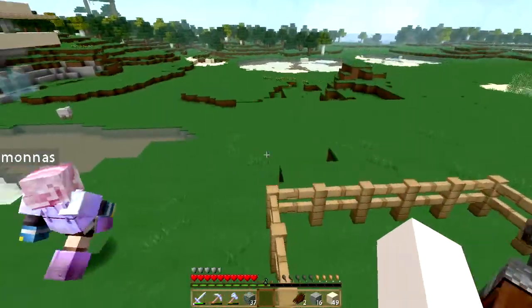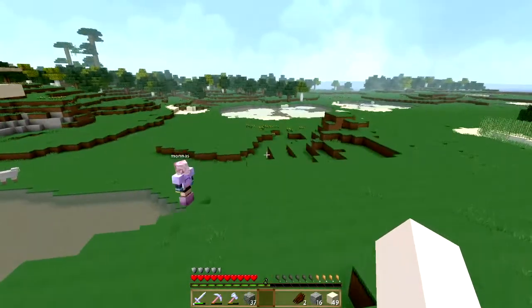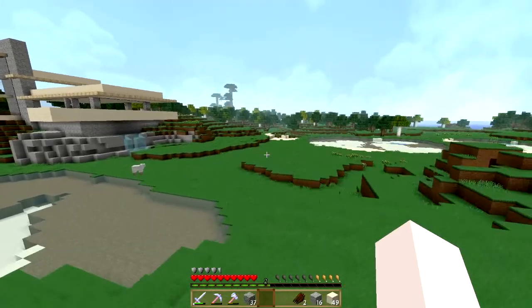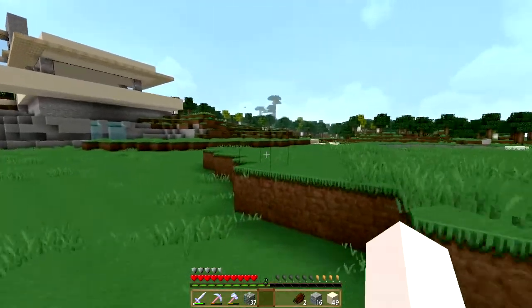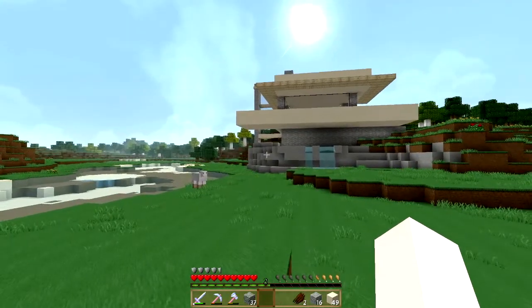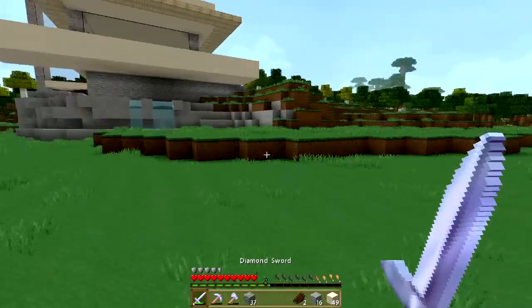And yeah, we chose this area because look at all the room — there's so much stuff we can do. Also, a texture pack — I'll link it in the description, it'll be down there. The basic idea with the texture pack is it doesn't look too different from default. It looks a bit different, but the blocks aren't completely changed.